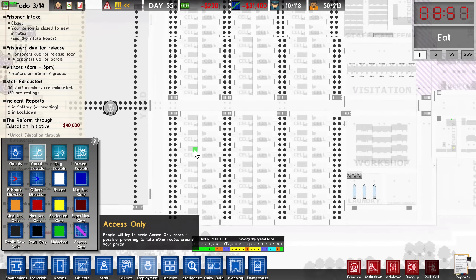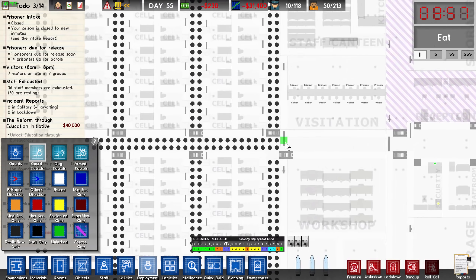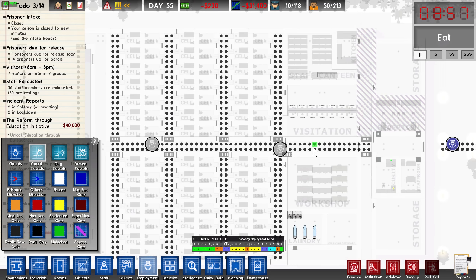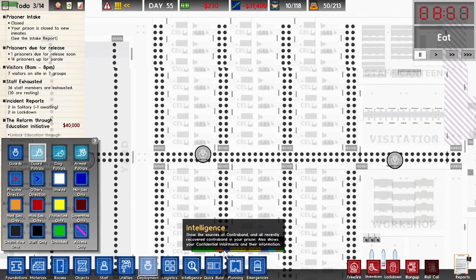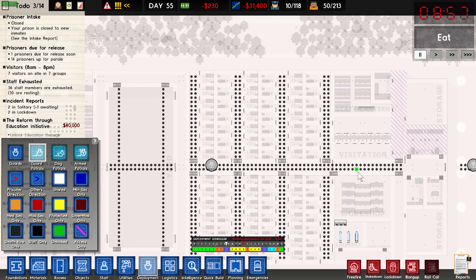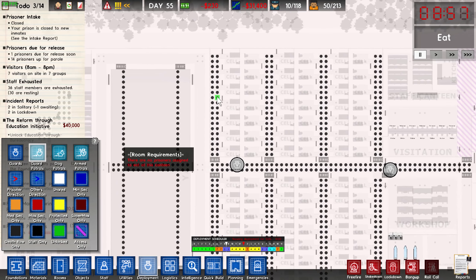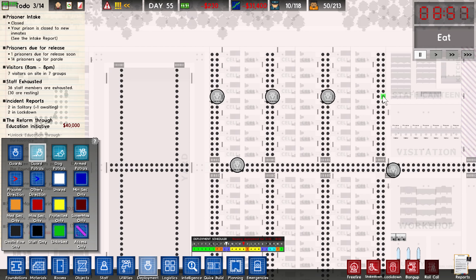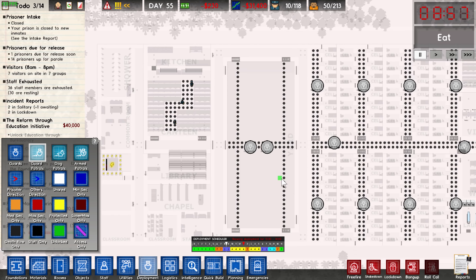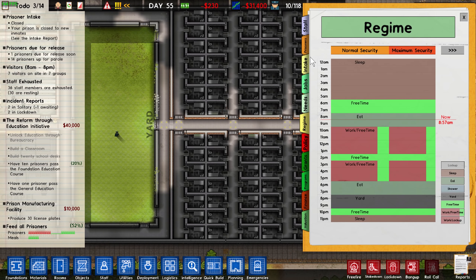I'll put maybe a guard on there, and I think a guard patrol up and down here is probably going to be a pretty good idea as well. So let's have two guards going up and down the middle there. We've got guards in there, and for work and free time, let's have some guards roaming around there too. I realize we're going to want guards in the cell blocks as well, just to make sure everyone's behaving, and in the yard too.